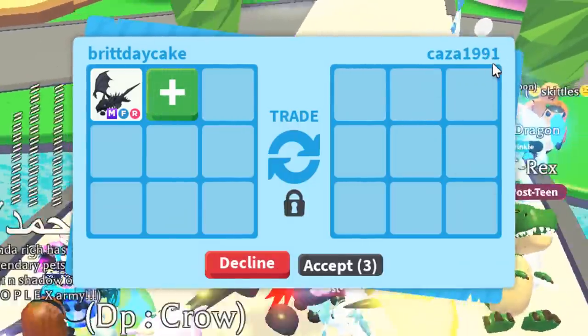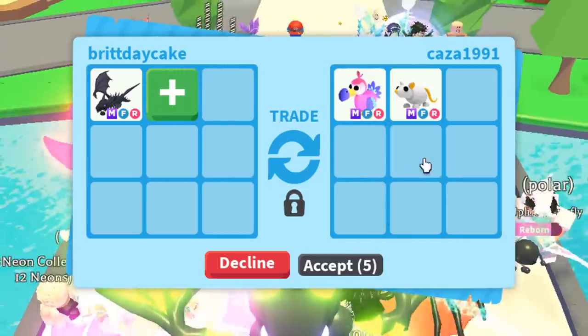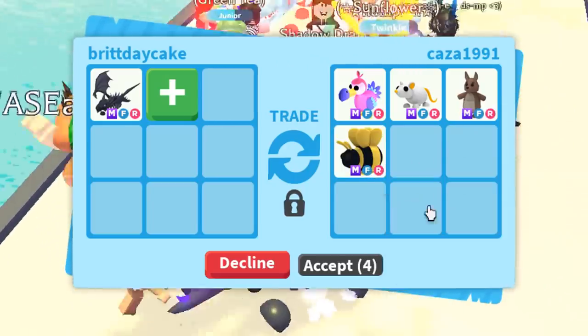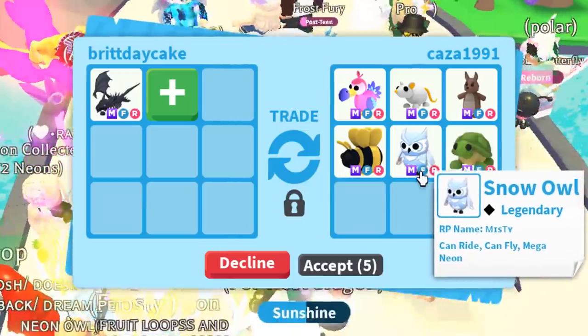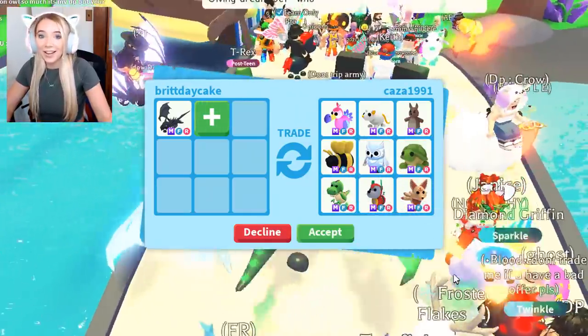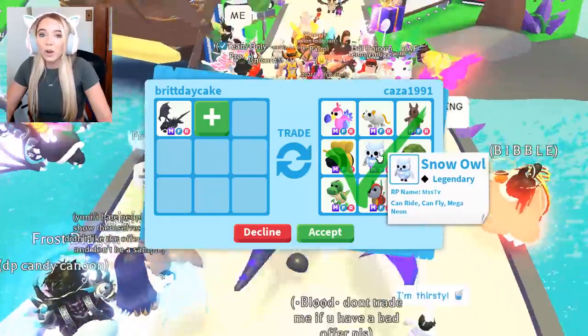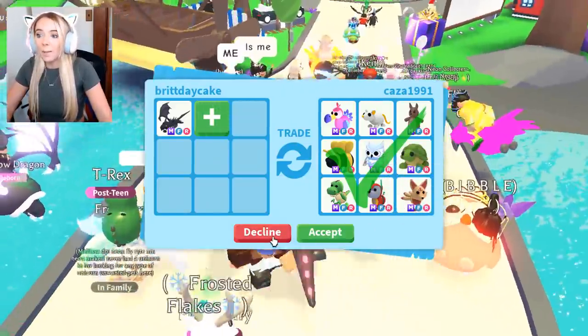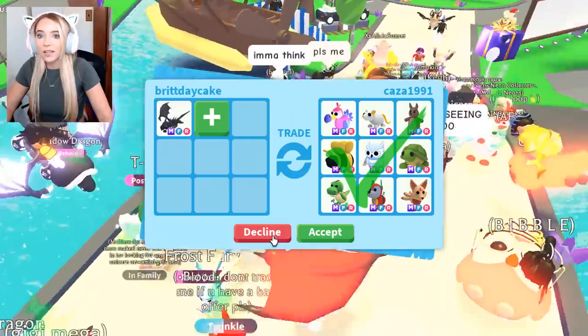The next trade request is Kaza 1991. They put a Mega Dodo, a Mega Golden Rat, a Mega Kangaroo, and a Mega King Bee. Oh my god, this is so insane — I've never been offered nine Mega Pets for anything before. Still, I know that this is under for a Mega Shadow Dragon. I'm looking for like a Bat Dragon or Neon Bat Dragon or something. So we're going to decline.